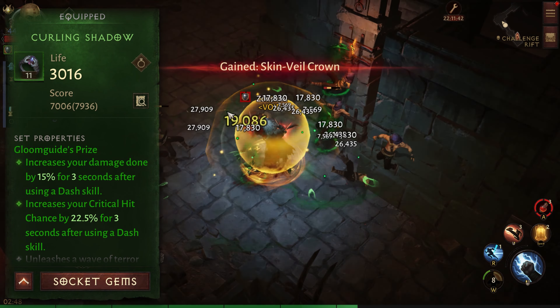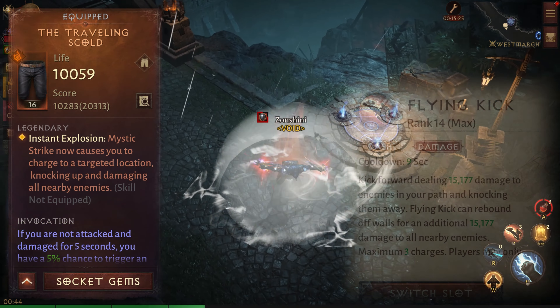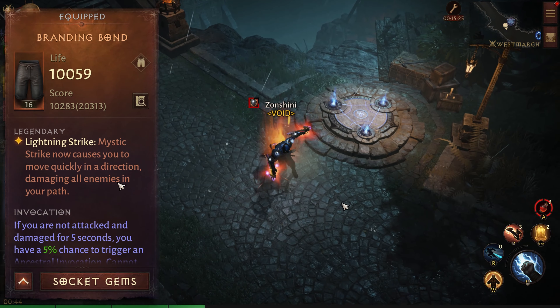Both buffs are triggered by a single dash kill, and that's why we have two dash kills in the arsenal. Let's start with the one that gives the most mobility so you can jump back to back as fast as possible. This skill is called Mystic Strike, and you would probably want to use Traveling's Gold, or optionally you could also use Branding Bond. Traveling's Gold has a bigger hitbox radius and longer range. You could also run this without any legendaries, but the range will be smaller. This skill will trigger Gloom Good and has pretty good damage alone, especially if you crit the monsters.